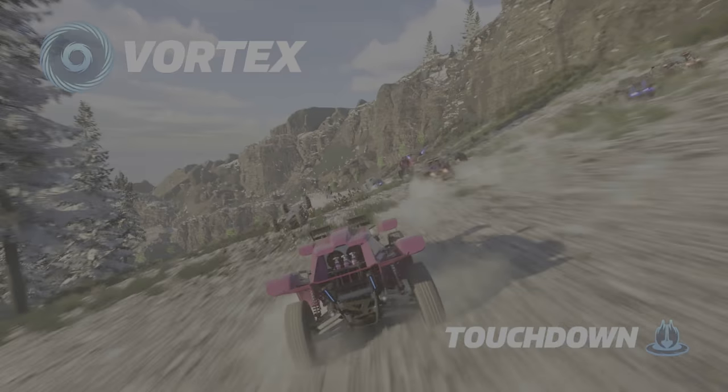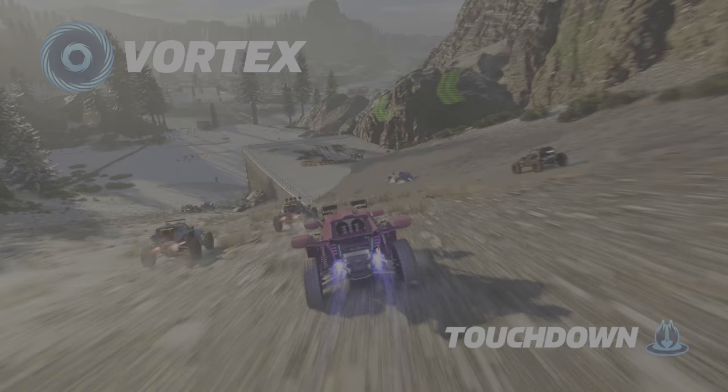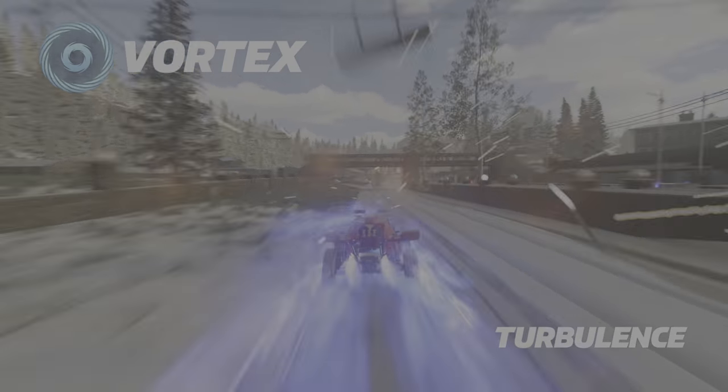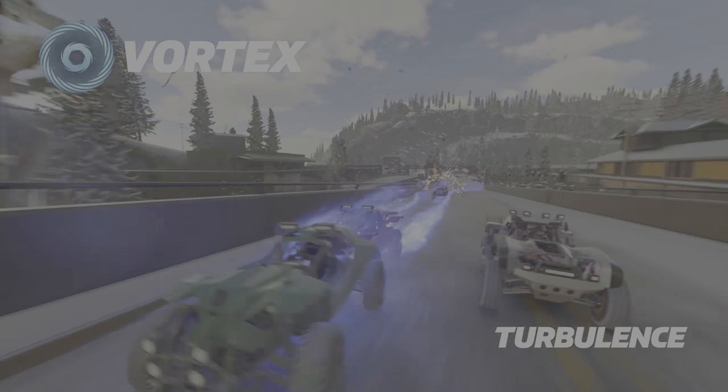Touchdown. Hit the ground running with enhanced boost landing. It's built for getting ahead. Turbulence. Activate rush to leave a volatile wake of disruption behind you. Get in front and watch them fall.